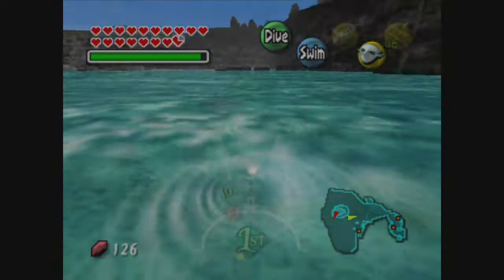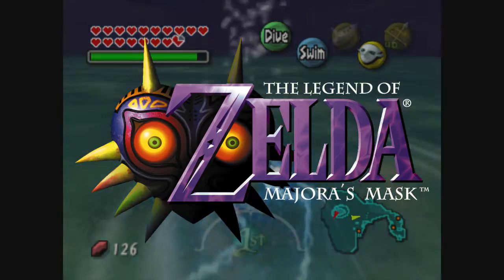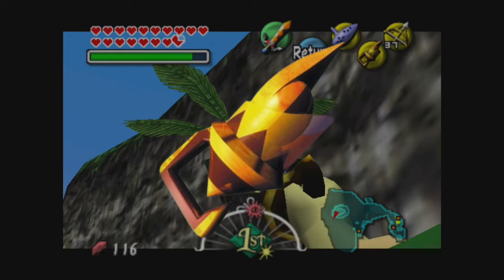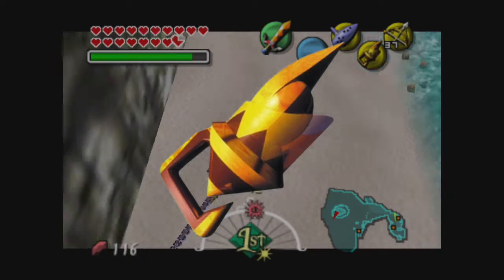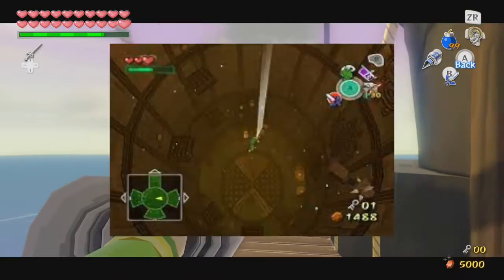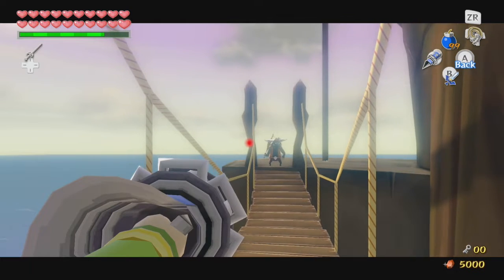There are two more games the hookshot shows up in that I'll mention. First is Majora's Mask, where you find it in Pirate's Fortress, and for some reason the design has become King Midas' decapitated hand, which I really don't get. The other is in The Wind Waker, where you find it in one of the final dungeons, the Wind Temple, and it basically does the same thing as in the other games.